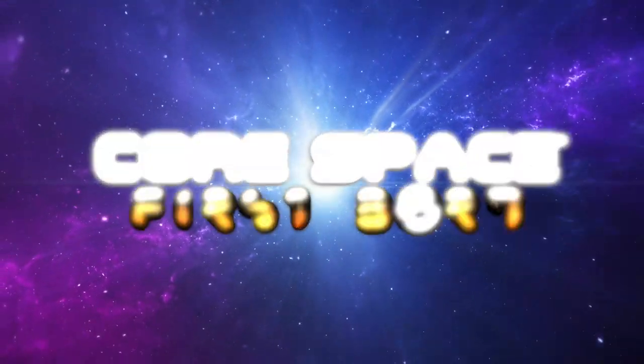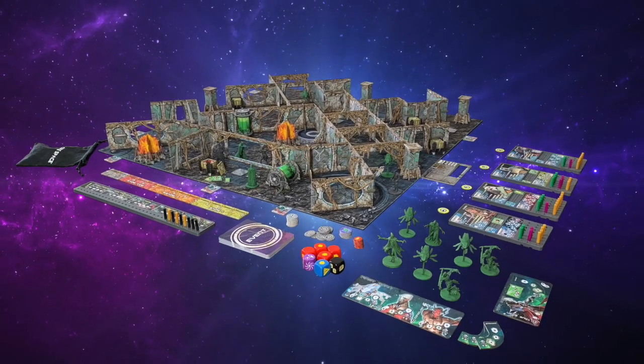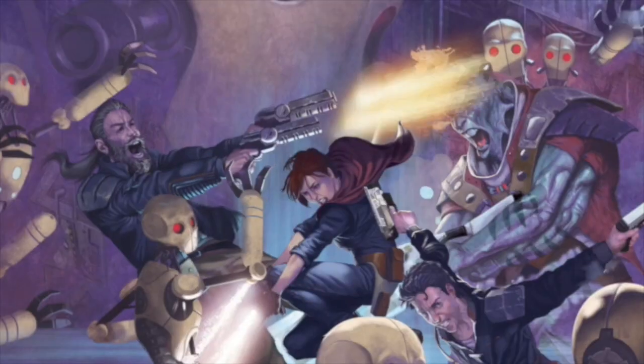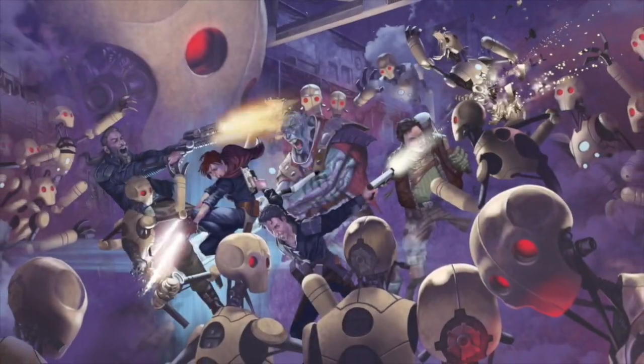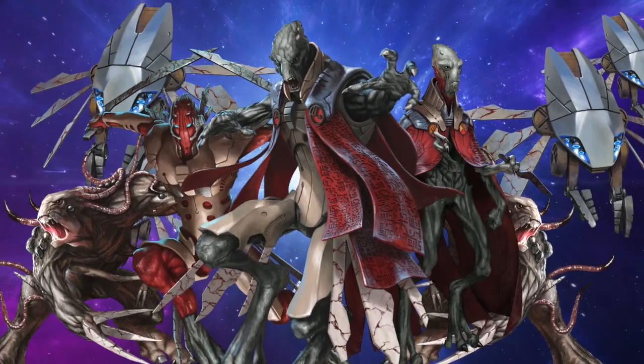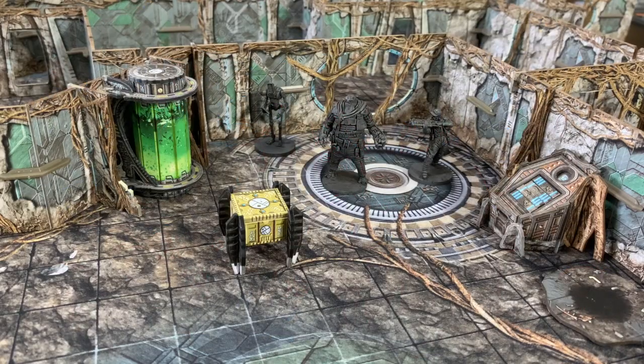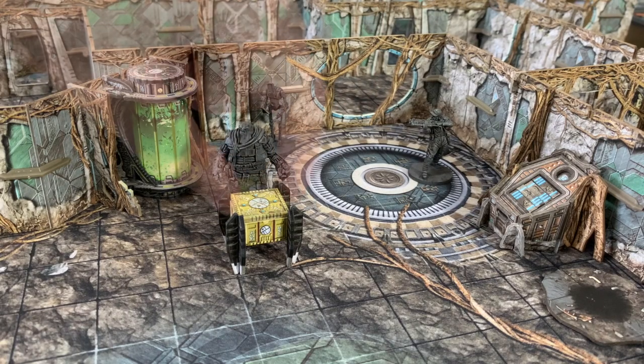Core Space: Firstborn is a sci-fi narrative tabletop game for one to four players. A standalone sequel to last year's bestseller, Core Space. The story continues with a new and mysterious alien race while retaining the simple core mechanics and our unique real search system.